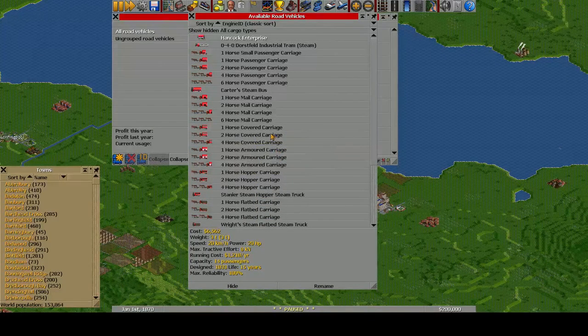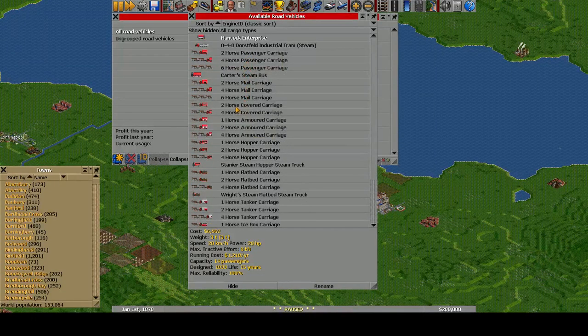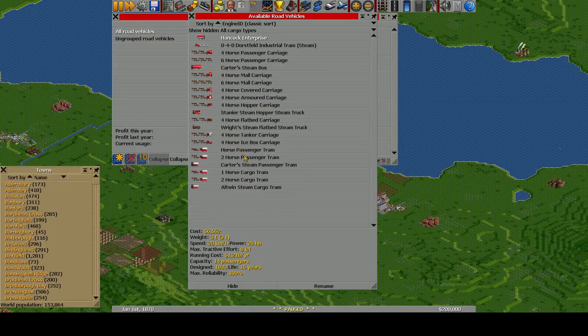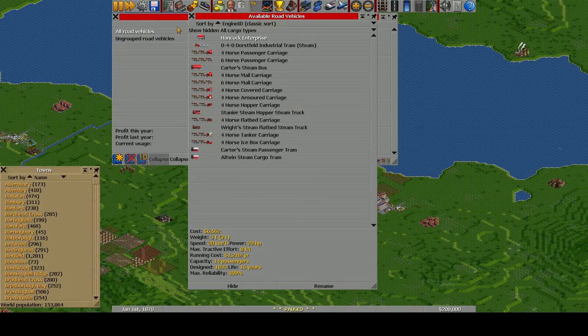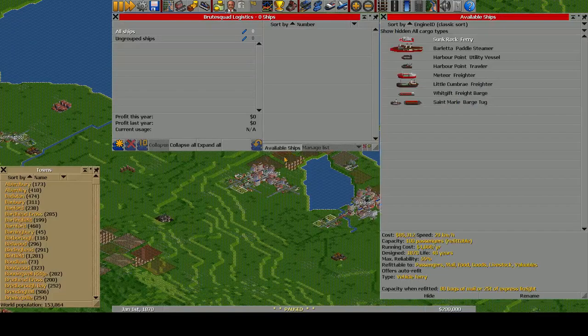So this is the only train we're going to be using to start out, until we get some newer ones. It goes 96 kilometers per hour — so about 60 miles an hour — and has a decent horsepower; it's got the most horsepower of any train yet. These early trains don't have much power so they're not going to be very long. We've got several passenger and mail vehicles available. Some of these early cargo wagons also run very slow — these are going to be what's limiting our speed for coal trains and cargo trains at first.